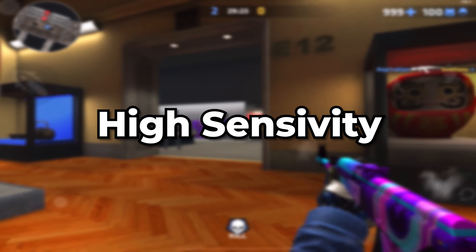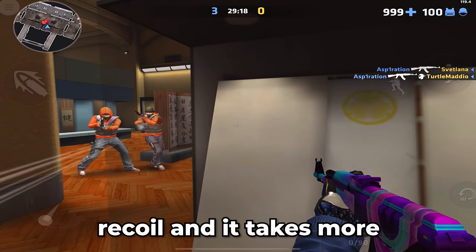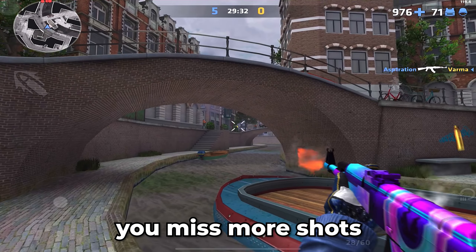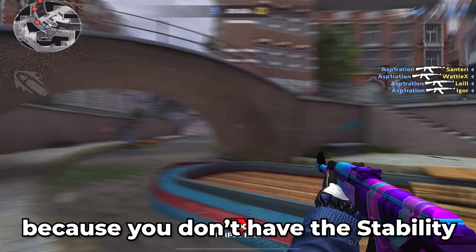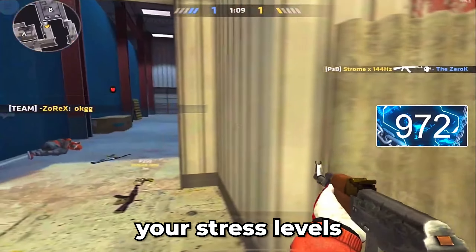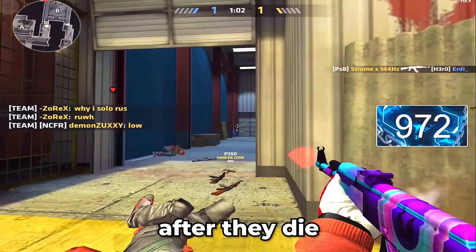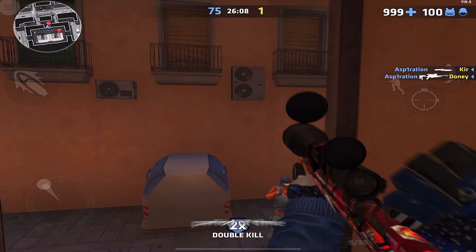The cons of the high sensitivity. Bad aim — with high sensitivity, it's much harder to control the recoil and it takes more unnecessary effort. You miss more shots. Inevitably, you miss more shots vertically and horizontally because you don't have the stability of a low sensitivity player. Not good in high stress moments — when you are in a ranked match and you don't know how to manage your stress levels like the pros, the high sensitivity is not helping you. In most cases, players do this flick after they die or can't control the recoil when going from one opponent to another in a short period of time.